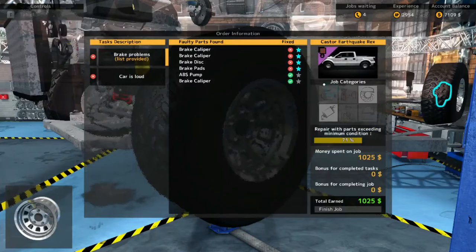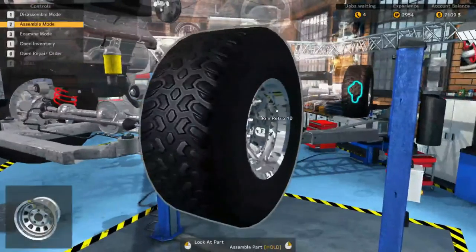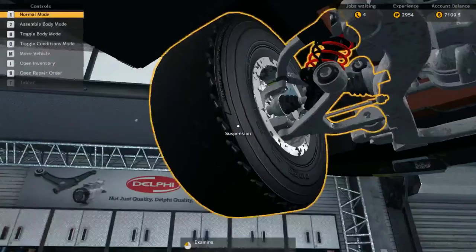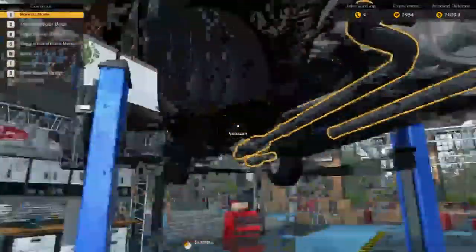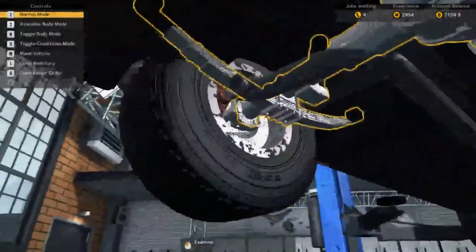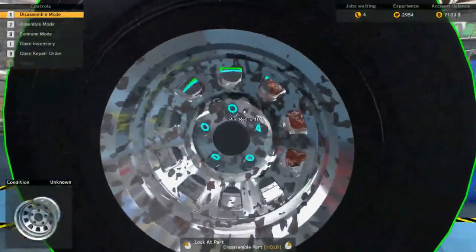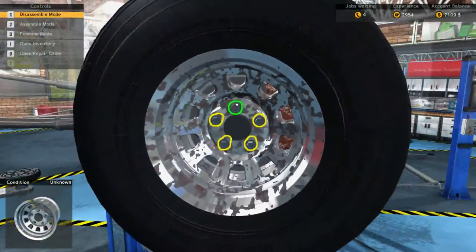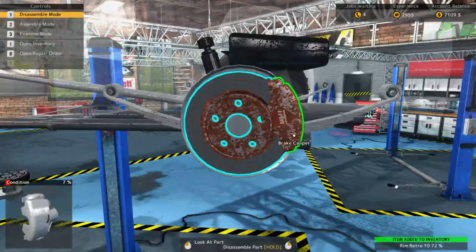We can turn this one off. There's probably all the brake stuff in the back there. For the longest time I didn't know what that little star was for — it's basically like a favorite item type of thing, which is kind of funny. Let's take this tire off. The game has some decent music, I find.